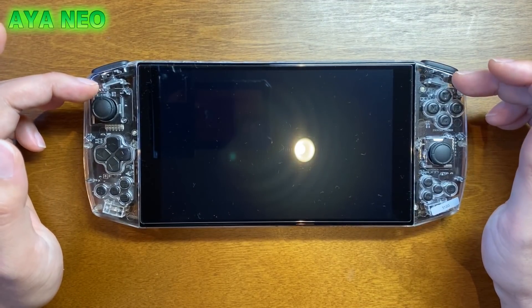液晶は7インチです。解像度が1280×800です。H-IPSのタッチパネルになってます。このH-IPSというのは、最近よく中華ゲーム機で使われるIPS液晶の一種で、非常にコントラストが綺麗なものです。ちょっと特徴としてはですね、なんとこちら加速度センサーがついてるんですよ。6軸の加速度センサー付き。加速度センサーをあまり使ってするゲームってないんですけども…